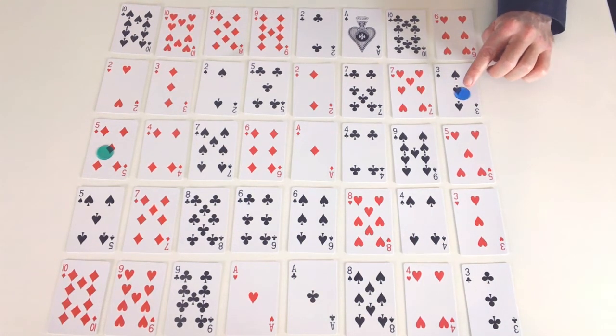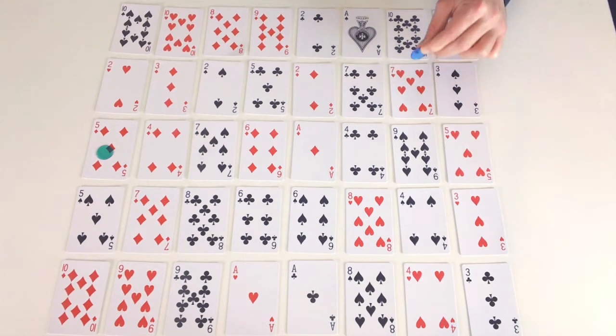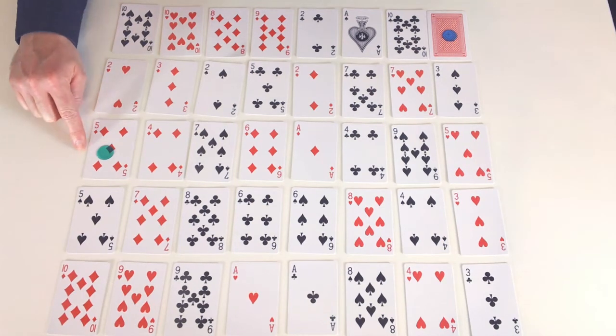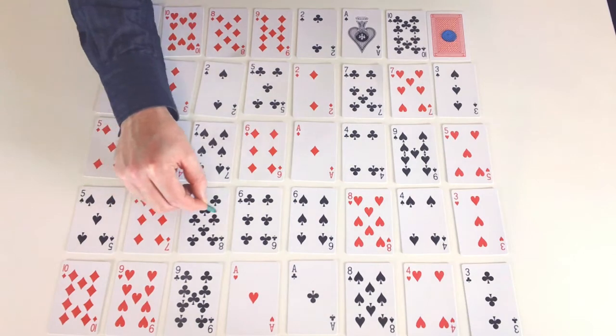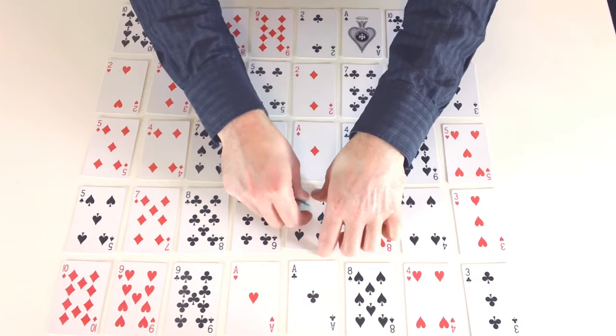Blue also wants to flip over hearts, so blue is going to move 1, 2, 3 and land on the 6 of hearts. Because hearts is blue's suit, blue can flip over this card and go back on top of it. Now green has started on a 5 so they can move 5 spaces. Green can move 1, 2, 3, 4, 5 and land on a 6 of spades, and then they flip that card over.